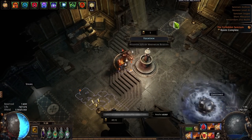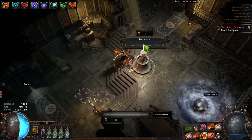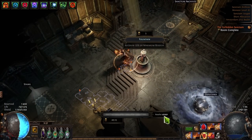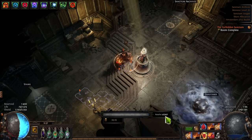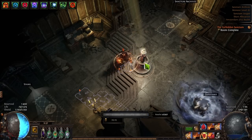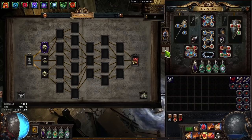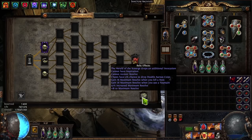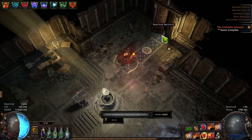I'll use the fountain since I have a relic that gives max resolve when I use one. I went from 451 to 477 resolve, so we actually gained max resolve because of that relic. You can view this by clicking sanctum — it shows 27 max resolve when you use a fountain.